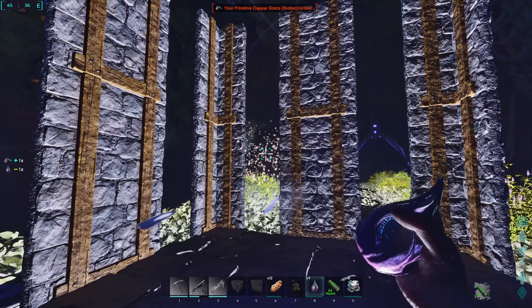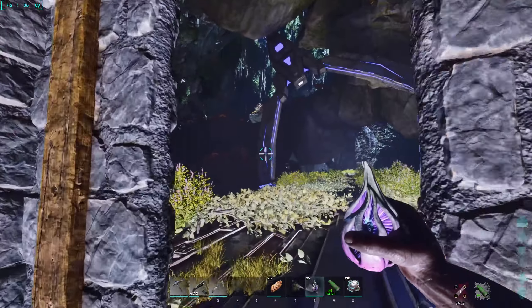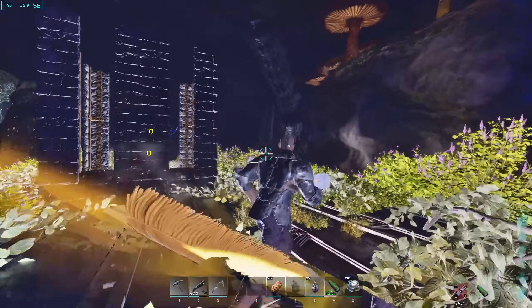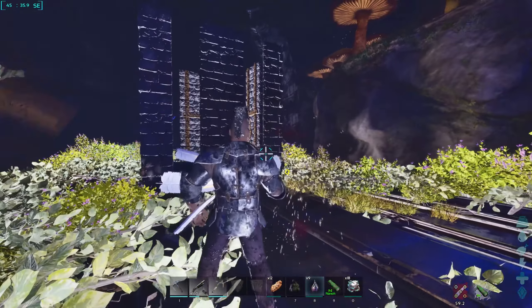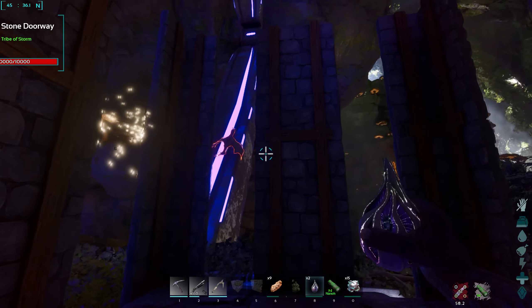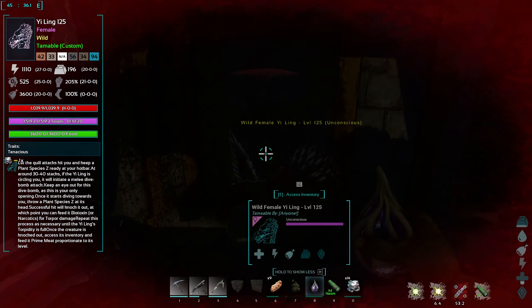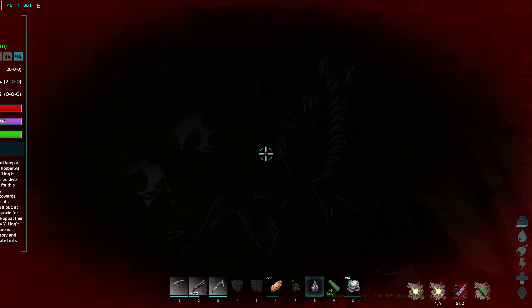The Yai Ling does actually hit me here, so I lose my feather counter and have to restart it again. This will happen either when the feathers run out, or if the Yai Ling actually attacks you when it dive bombs. It's coming around again for its final attack — waiting for it to start dive bombing — throw the Plant Species Z, and it is now unconscious.